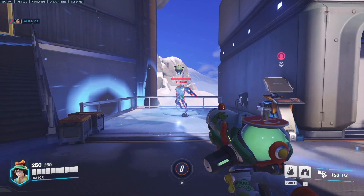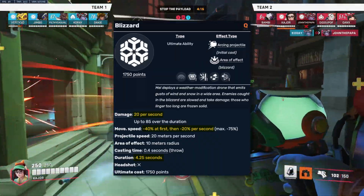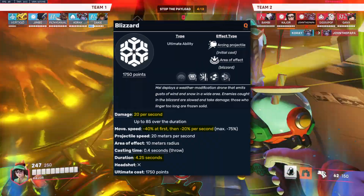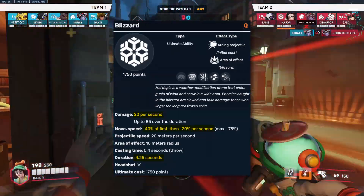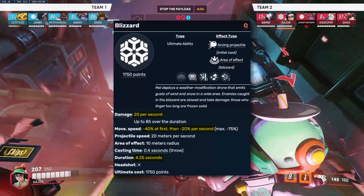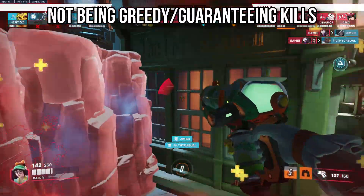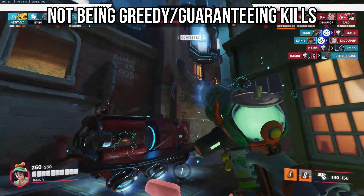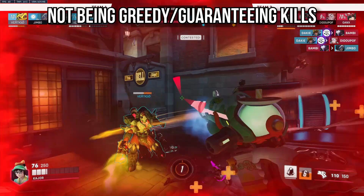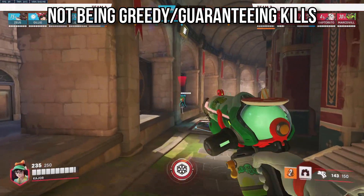Mei's ultimate, the Seven Deadly Sins (Blizzard), makes Mei emit snow in a circular area with a 10 meter radius dealing 20 DPS, lasting 4.25 seconds and taking roughly 2 seconds to freeze a target. Note that freeze progress is greatly increased by using your primary fire. The most applicable advice is to not always look for massive clumped-up blizzards — catching 1 or 2 enemies should be plenty to win the teamfight, especially if you've got a good wall with it. If you wall off the enemy Reinhardt and blizzard, you can guarantee a kill with decent certainty.